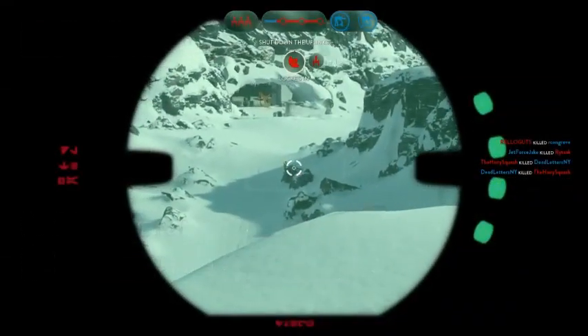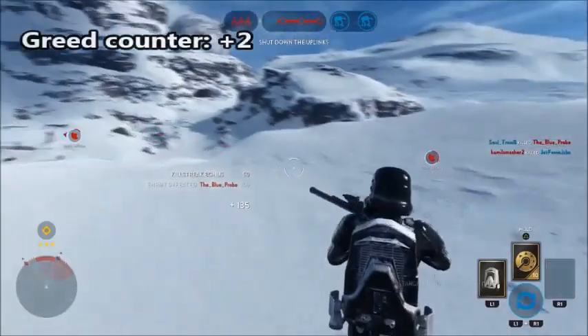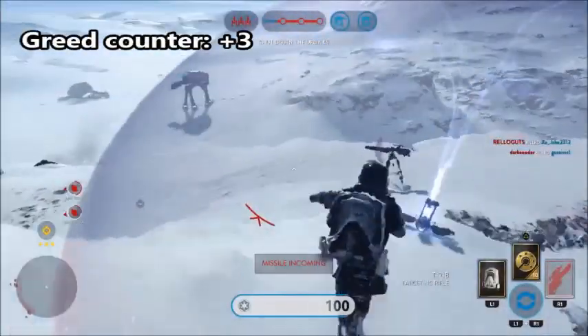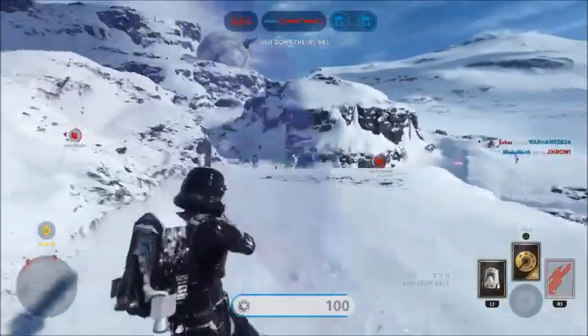Once you get to level 3, keep in your head an invisible greed counter. Every single kill is plus one. Here, I've been harassing the enemy team and I'm getting pretty greedy — maybe I'm about plus three, and yep, I get a homing shot lock and I run to the other side. Once you've aggravated a certain area of the opposing team, move. They will have pulse cannons, and you will die once you are greedy.